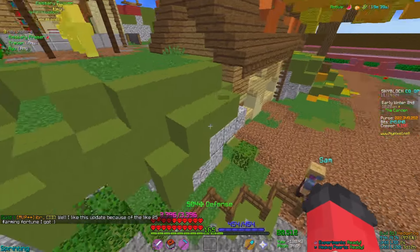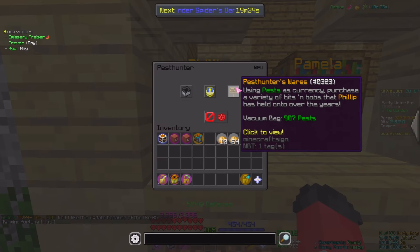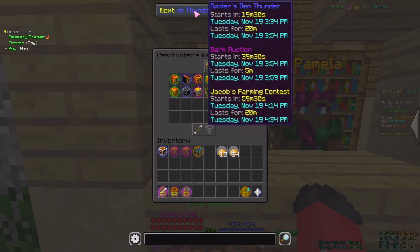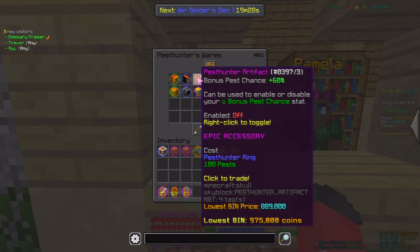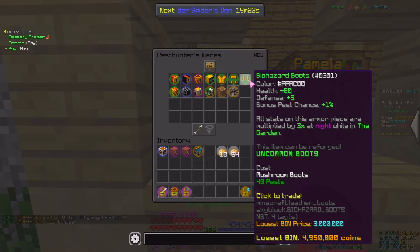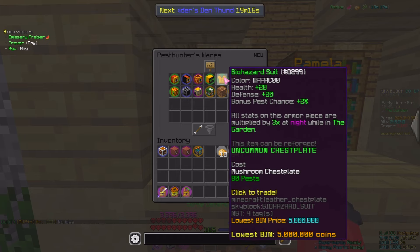If we go over to Phillip in the Garden for the Pest Hunters Wares update, we can speak to them and look at the Pest Hunters Wares. There are a lot more items in here now - they used to just be the three accessories. Now we have a Biohazard Suit, which is an upgrade to the Mushroom Armor. This grants you more Pest Chance, which is also tripled at night while in the garden. That does mean the Mushroom Suit only works in the garden, so it's kind of bad for Bingo players now.